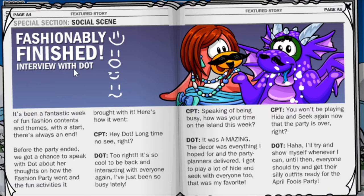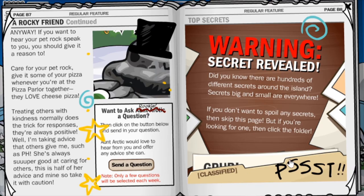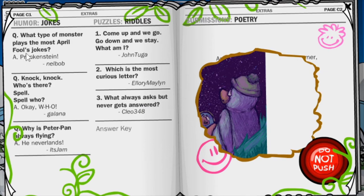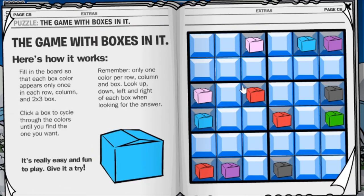The fashion party did just end with Dot visiting the island multiple times — I'm assuming Rookie will visit the island now. There are a lot of different puffle drawings and other things like that. 'See how many penguins you can get to say Grub — count them up.' Here's some jokes: what type of monster plays the most April Fool's jokes? Frankenstein — that's pretty funny. Here's the full artwork — very nice, good job. And the box thing — yeah, that's pretty funny.